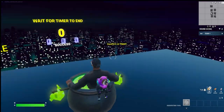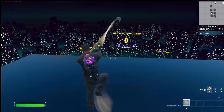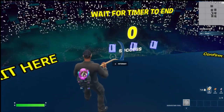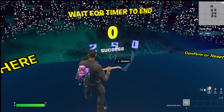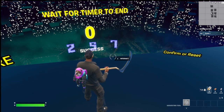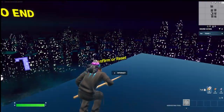The timer has ended, so let's go put it in. You want to put two, five, seven — so two-five-seven is going to be the code — and then you press confirm.